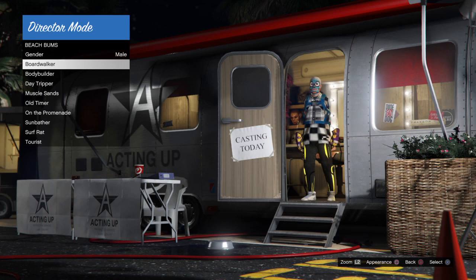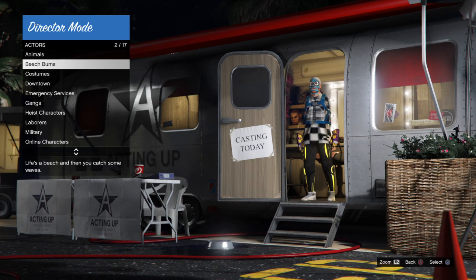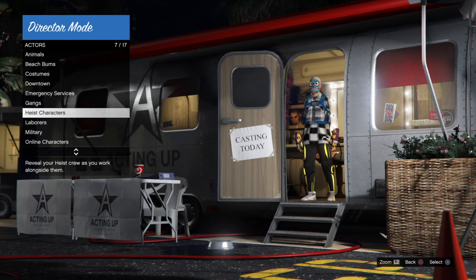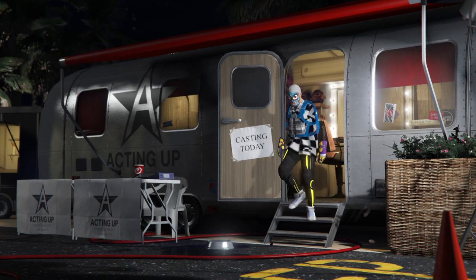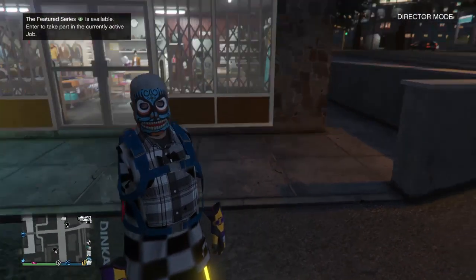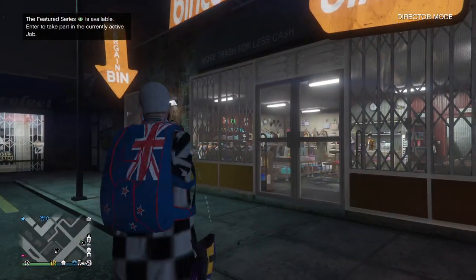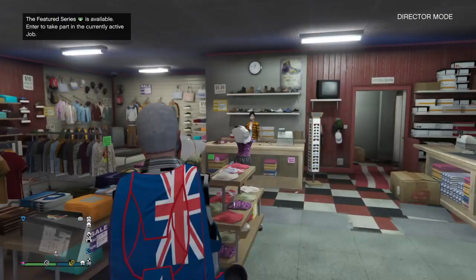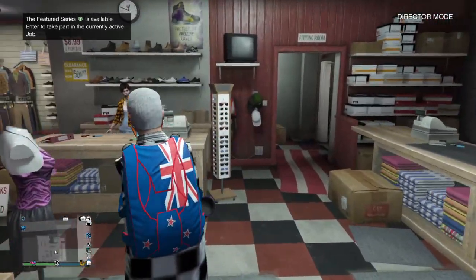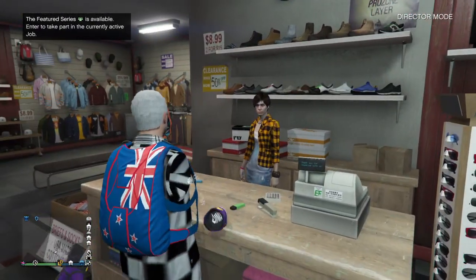When you're leaving the trailer, back out to where you find your online character one or online character two, whichever you're on. Press X and it'll let you leave the trailer and put you back at that clothing shop. From here, you're gonna want to run inside and save everything you just spent time scrolling through.